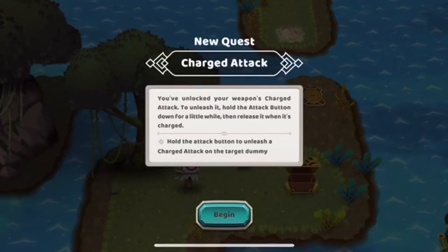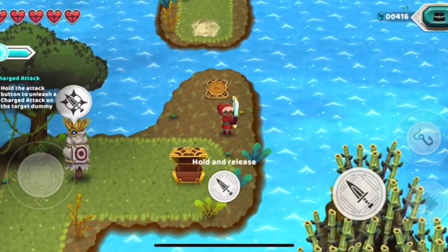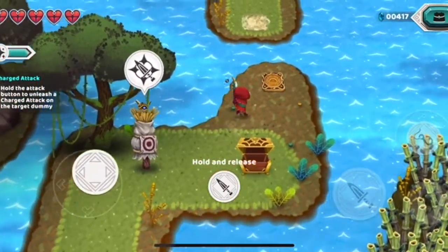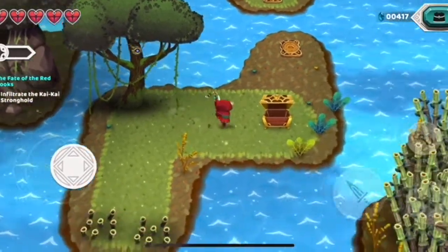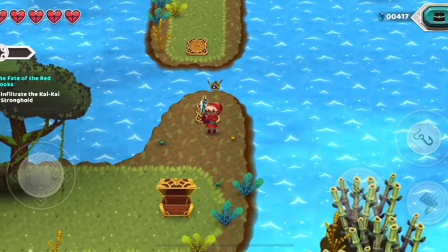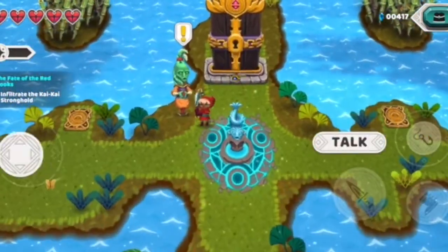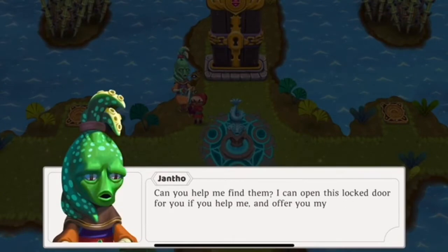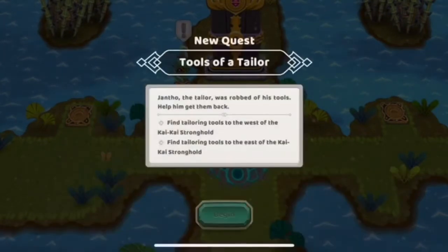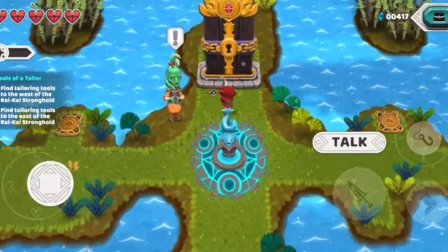Some type of charged attack here — weapons charged attack, at least you hold the attack button down. This is like something out of Samurai Showdown. Senjuro used to do something like this — some type of uppercut sword maneuver. Excellent, I like that. Checkpoint discovered. Who's this funny looking guy? Shortcut to the city — okay, so I have to get him something and he'll open the door. I have to get his tools. No problem, I'll find your tools — anything to open the door. Bamboo's blocking it though.